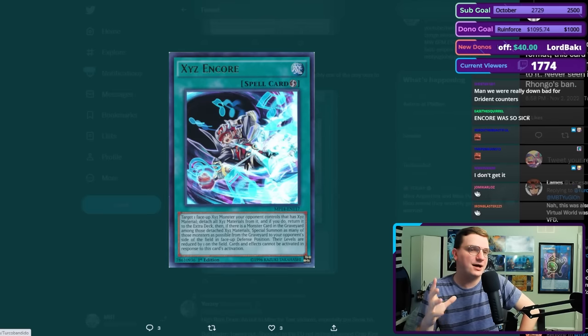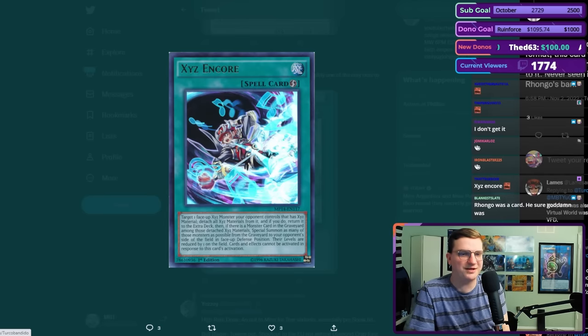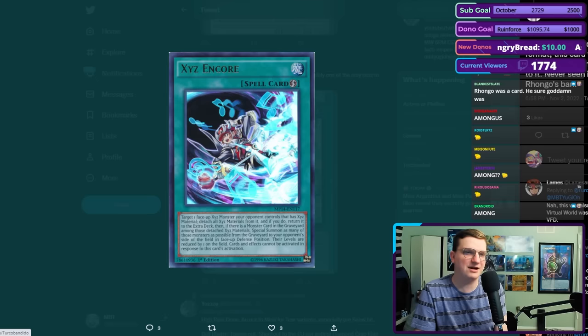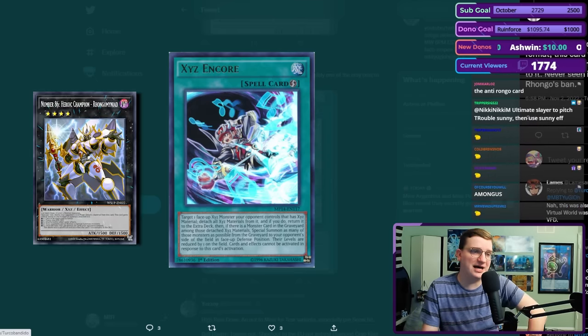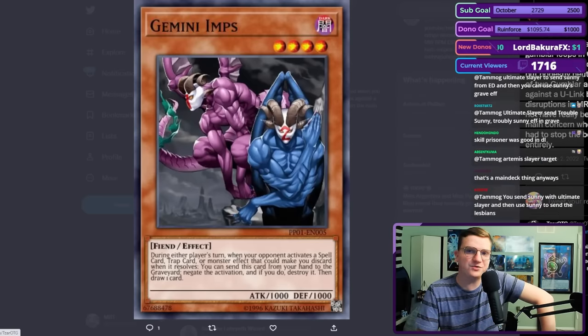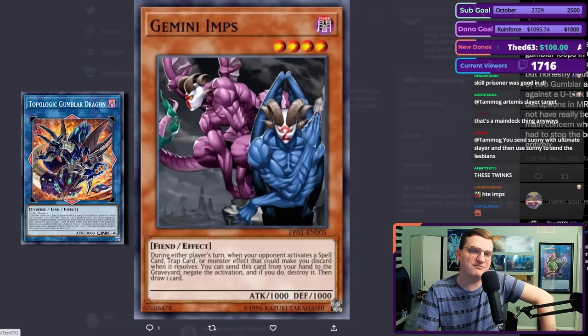One of the worst cards ever printed. Target a face-up monster your opponent controls that has Xyz material. Detach all Xyz material from it, and if you do, return it to the extra deck. Then, if there is a monster card in the graveyard among those detached Xyz materials, special summon as many of them as possible from the graveyard to your opponent's side of the field in face-up defense position. Their levels are reduced by one. Cards and effects cannot be activated in response. This was mission critical in Rongo Nimiad format — another canary in the coal mine card. If this is playable, something's gone terribly wrong in your format. People cited this for Tier 0 Gumblar loops in Goki — it worked when you drew it, but neutralizing one of two Gumblar activations against a U-link board with disruptions in Master Rule 4 should not have been the main concern.